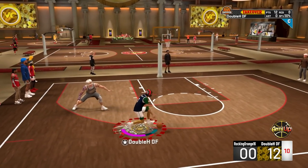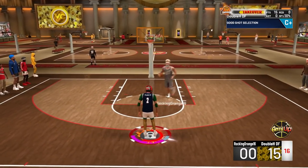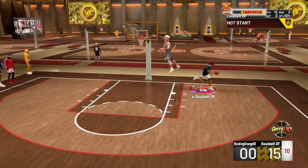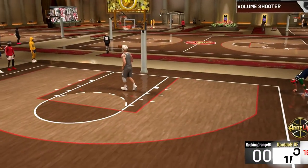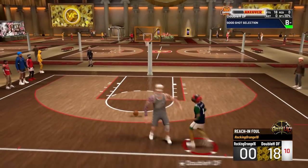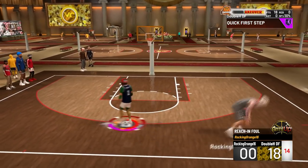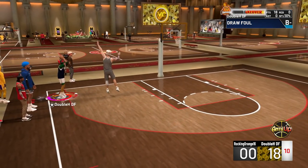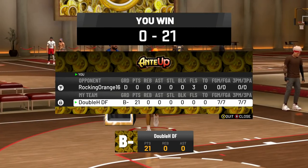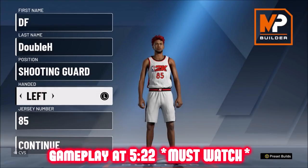Jump shot link will be in the description if you guys want this jump shot. Another green. I'm telling you guys, when I tell you this build can shoot better than sharpshooters very consistently, I'm not lying. I'm literally only shooting greens. So don't tell me this build can't shoot. This man continued to foul me four times because he was so frustrated. Then I sprint to the corner, get my last green as he jumps at me, and I go seven for seven from the three-point line. No cuts. And that's not a one-time thing.